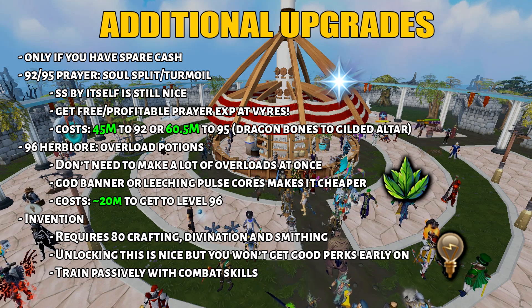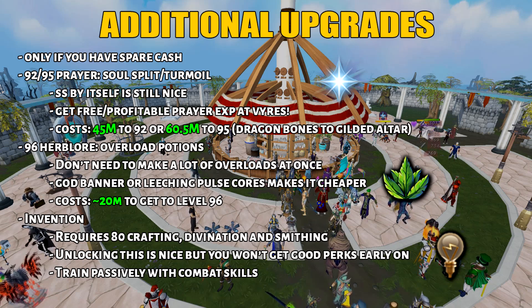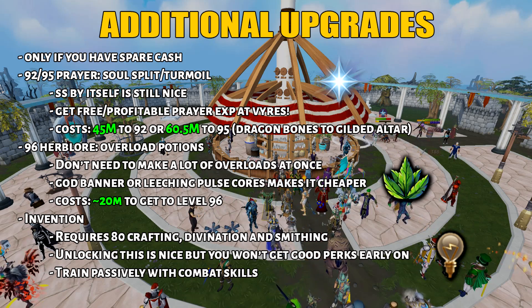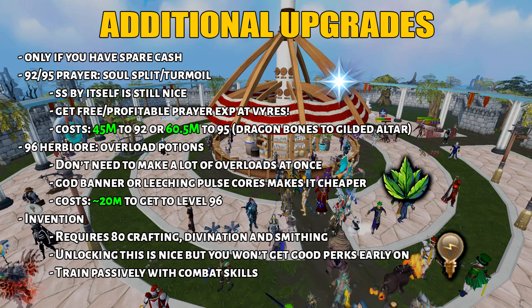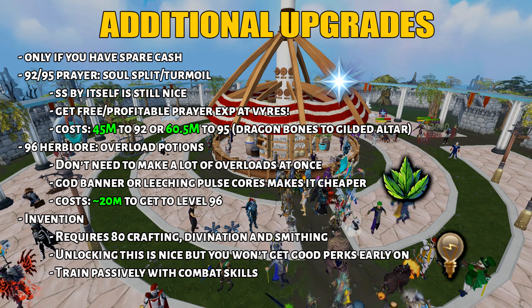Using the God Banner and leeching pulse cores will make Herblore a lot cheaper - it will cost you around 20 million to reach level 96. Finally, for Invention, it requires 80 Crafting, Divination, and Smithing. Unlocking this is pretty nice, but you won't get the good perks early on. With Invention, you can train it passively with combat skills and make money at certain creatures like Vyrewatch, Abyssal Demons, Castaways Dungeon Encampment, and more.